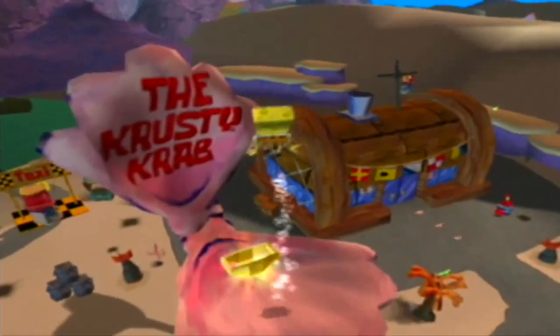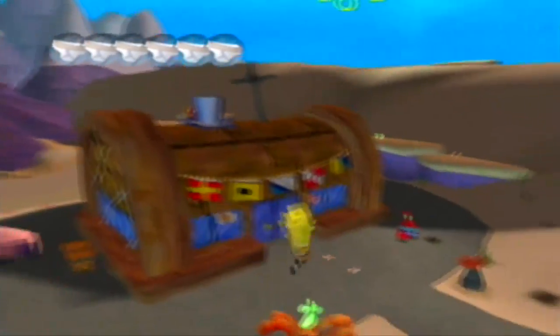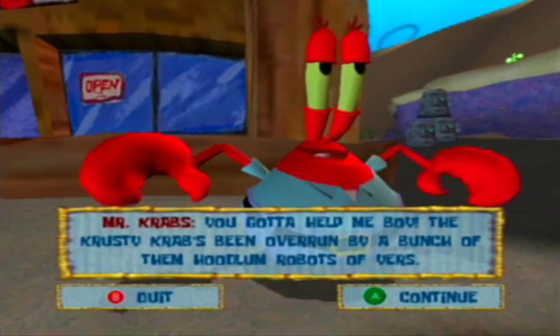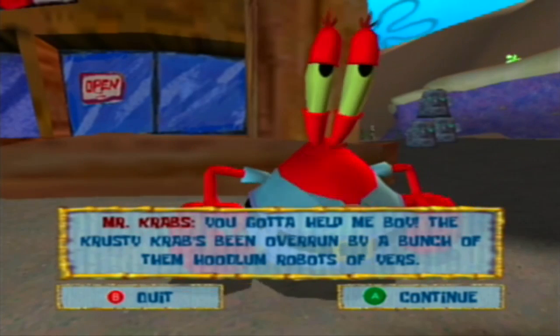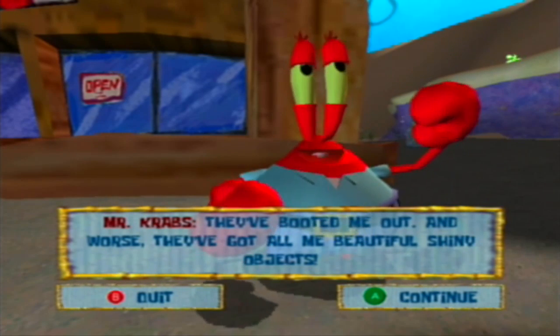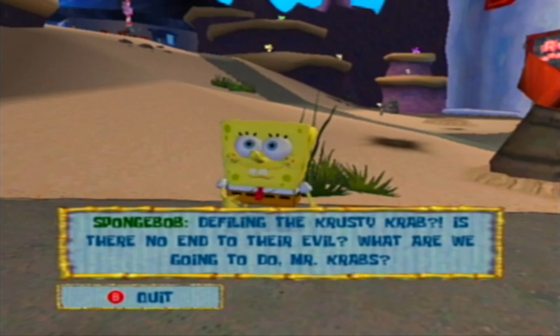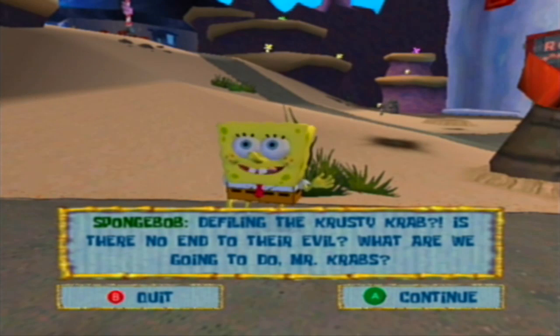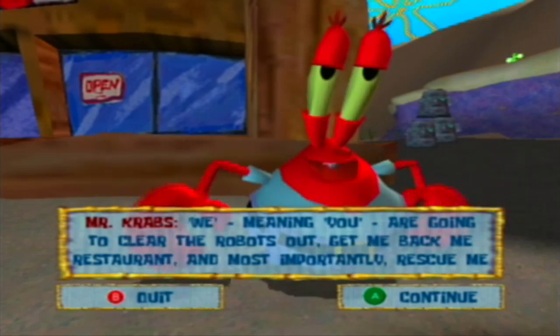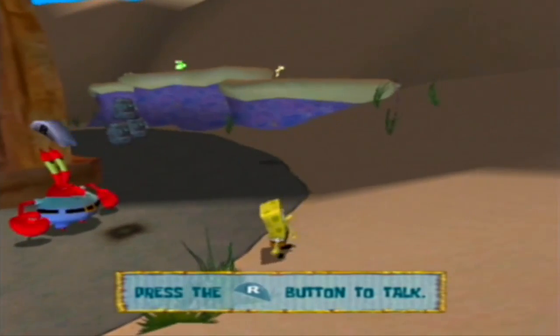Let's get our other pair of underwear. Mr. Krabs says you gotta help him — the Krusty Krab's been overrun by robots. They've booted him out and worse, they've got all his beautiful shiny objects, defiling the Krusty Krab. Is there no end to their evil? Mr. Krabs says we — of course meaning you — are going to clear the robots out, get back the restaurant, and most importantly rescue his money. Apparently the phrase 'we of course meaning you' is very popular.